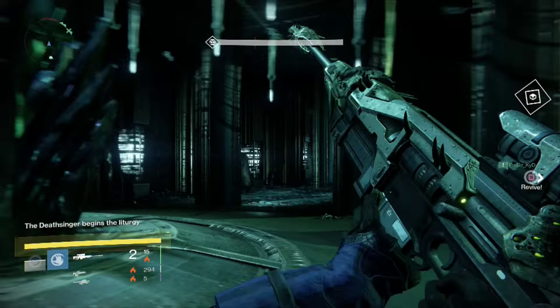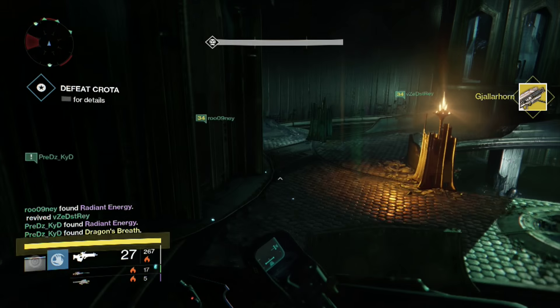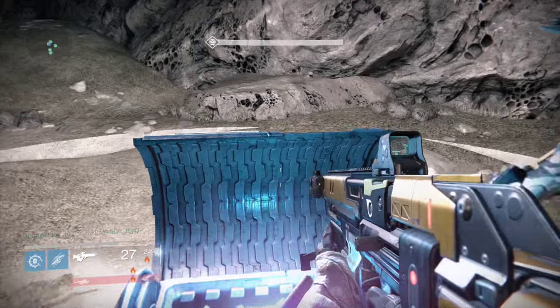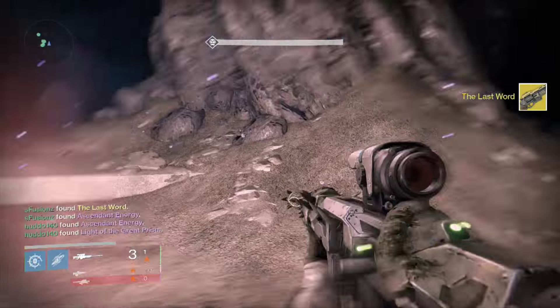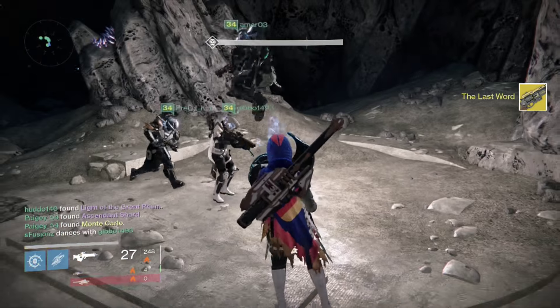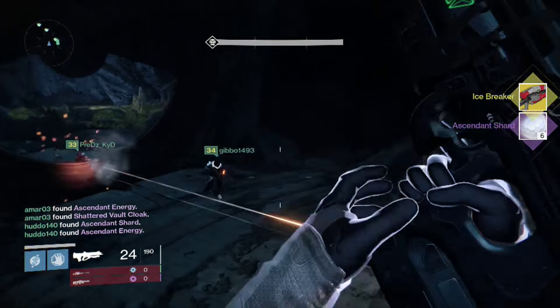Moving on to my bonus clips for the week — I just threw these in there. I get a Gjallarhorn; that's my seventh Gjallarhorn — they're just dropping like crazy. Exotic Chest — the Exotic Chest is an Exotic Chest. I received the Last Word, and I go straight back in there with my next character and get an Icebreaker. Insane rewards.